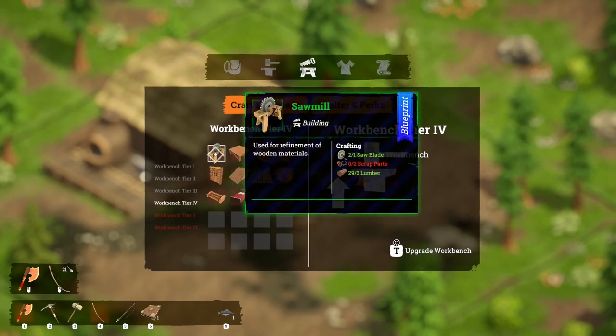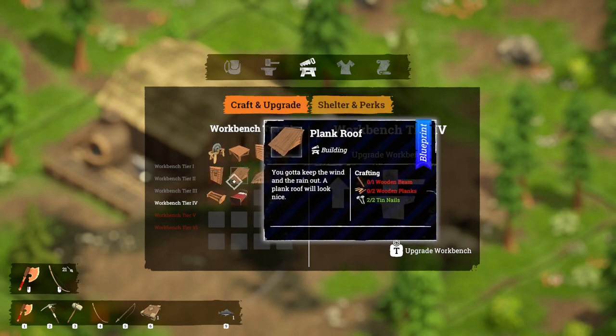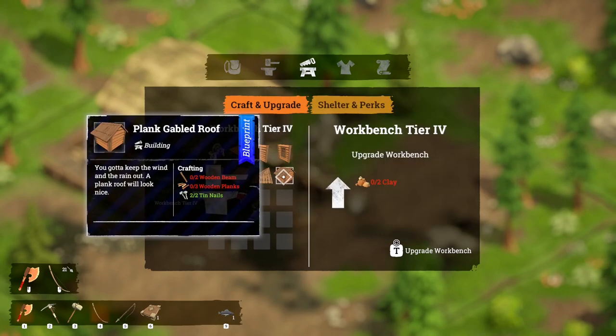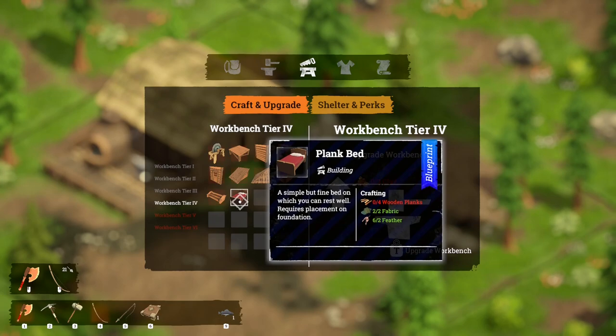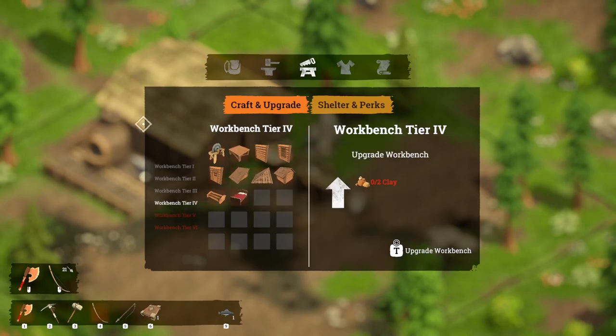I need scrap parts. We can actually do planks — that'd be interesting. So obviously I need the sawmill to be able to do that. Gabled roof — we could actually make a bed as well, that'd be nice. Plank step. Maybe we'll just pull that house down and replace it with a planked one. I need clay to be able to do the upgrade.